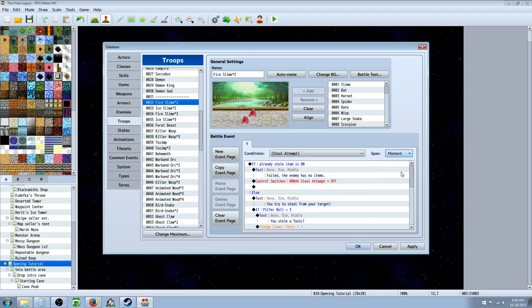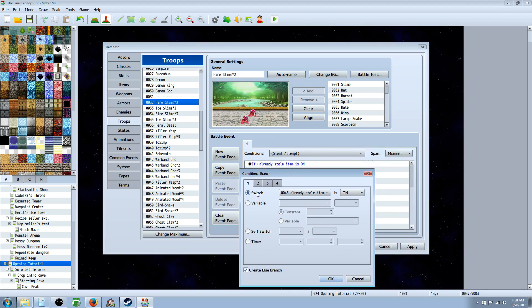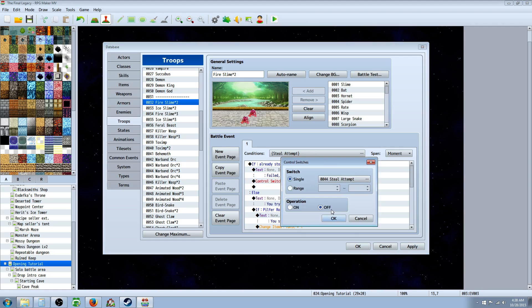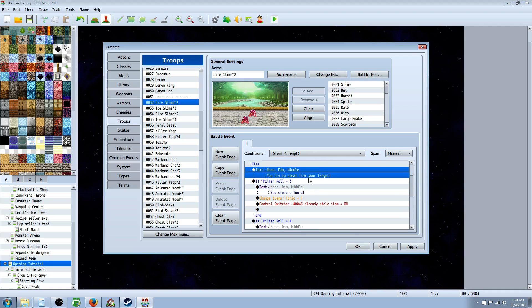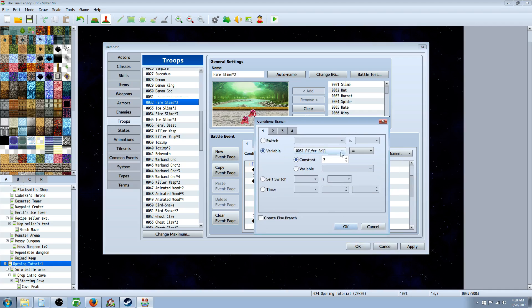Go to span and change that to moment. Then right-click and insert a conditional branch. That conditional statement is going to be a switch — 'already stole item' switch is on — and create an else branch. Underneath 'already stole item is on', right-click, insert text saying 'failed because the enemy has no items.' Then right-click, insert control switches, and set 'steal attempt' to off. Move down to the else handler, right-click, insert text saying something like 'you try to steal from your target.' Then right-click, insert conditional branch based on a variable — select the pilfer roll equal to a constant of 3. We don't need an else branch here.